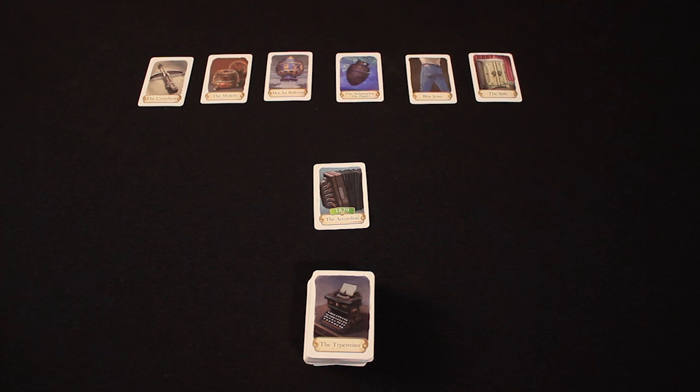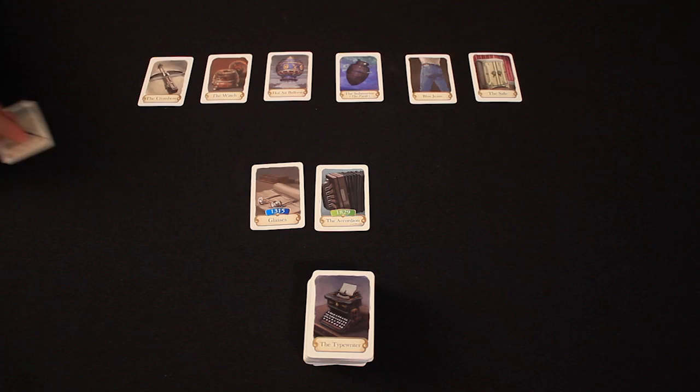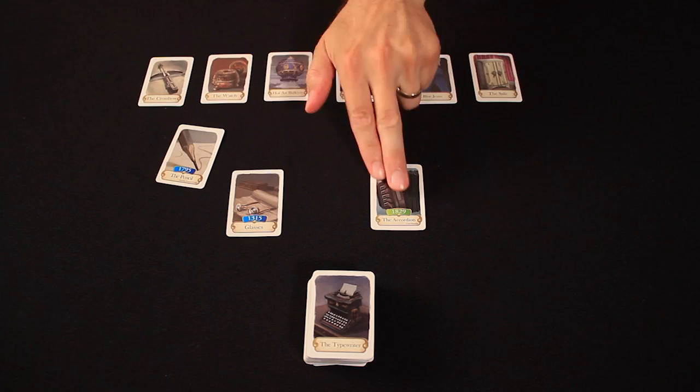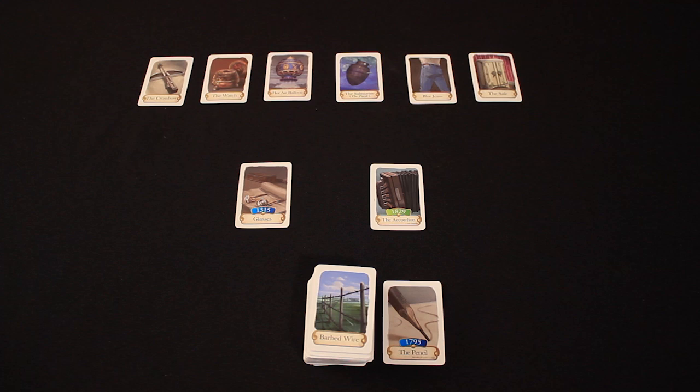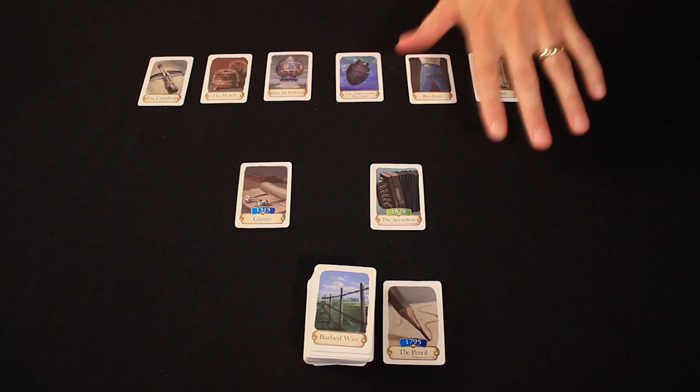Luke picks the glasses and places them before the accordion — and he's right! Glasses were 1315. Andrea is next and goes with the pencil, placing it before everything. But the pencil came after the glasses — it would have gone between the accordion and the glasses — so that card gets discarded and she gets the typewriter. Rodney then places blue jeans after the accordion and is right: 1873. Luke goes with the diving suit and thinks it was after the blue jeans, but that's wrong — the diving suit was actually 1679, much sooner than you'd think. These cards also have pictures that give you a sense of how old the invention might be.